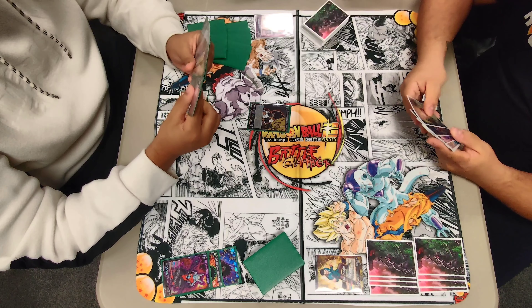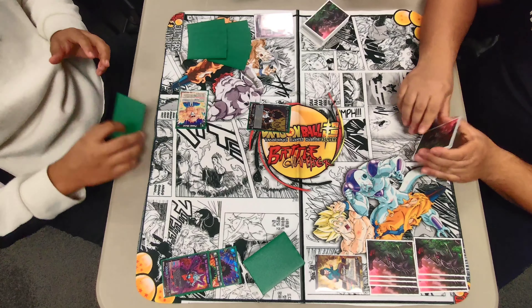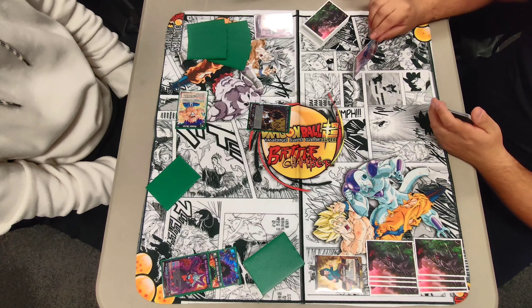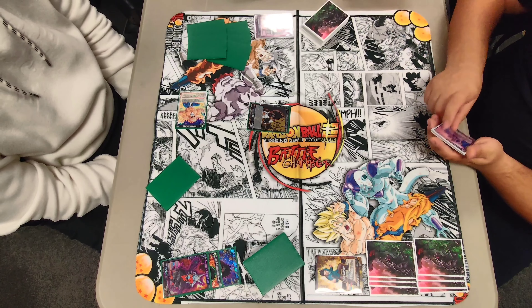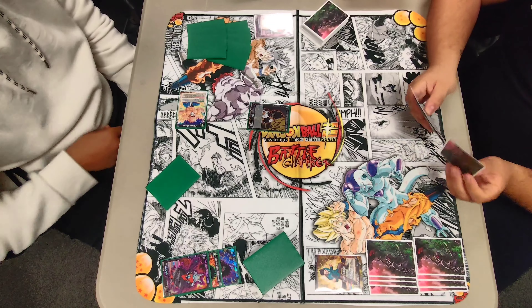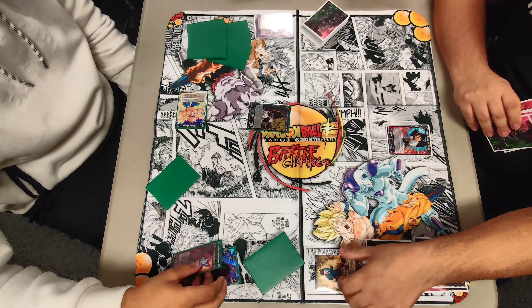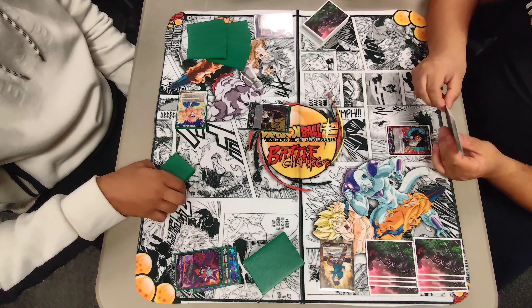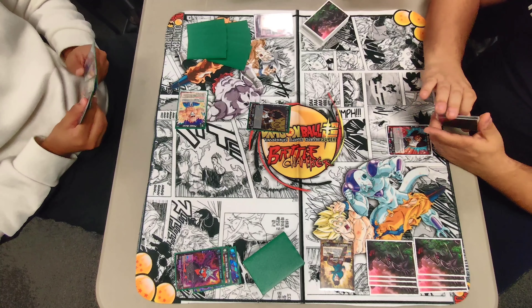We did pretty good game one, kind of going off the way the deck was built to go. Let's see if we can replicate the success in game two. He's going to tap one to play Dark Power Black Mass Saiyan, which is really good against my deck especially with the time agents coming in off their auto skill. I definitely have to play around that. We're going to go ahead and charge one with the Return from Darkness and swing at leader — auto burst.